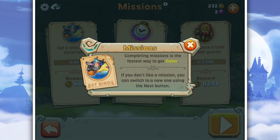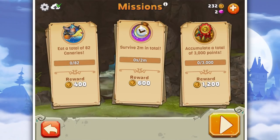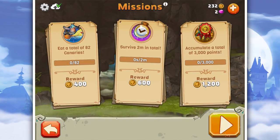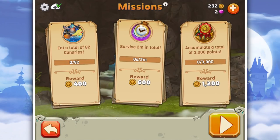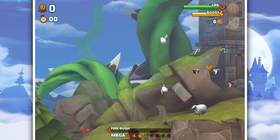We got challenges! Completing missions is the fastest way to get coins. If you don't like a mission, you can switch to a new one using the next mission button. Eat birds - eat a total of 82 birds, survive two minutes in total, and accumulate a total of 3,000 points. We're gonna get all of those! I like being a dragon!